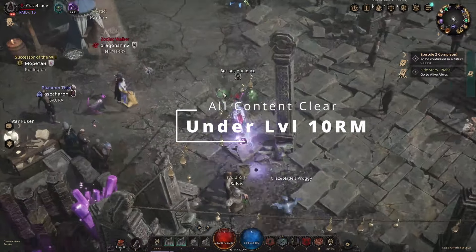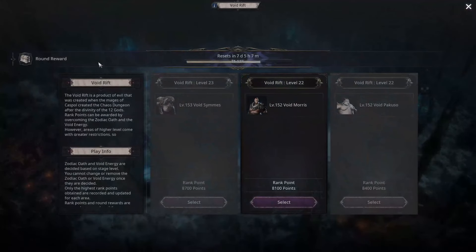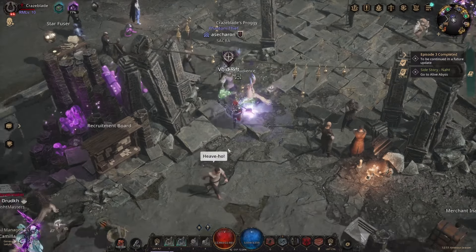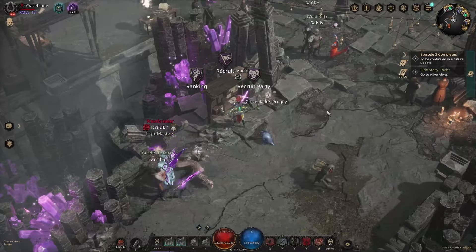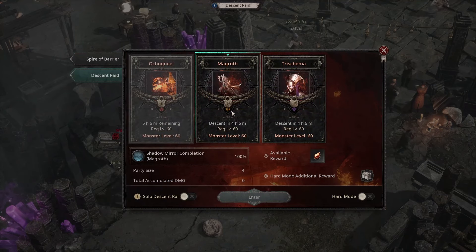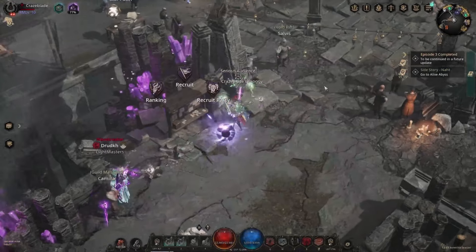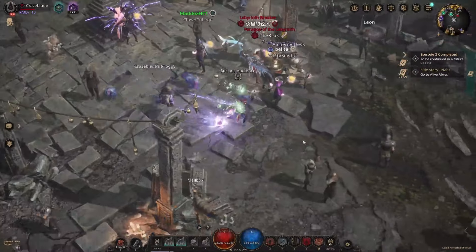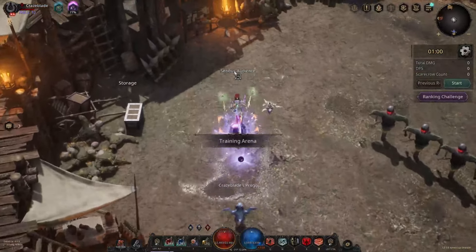All right guys, this is Craze. I just wanted to go over where we're at in the season. With pretty minimal investment, we're only runemaster level 10, and I'm able to go to void rift level 22 plus — this is just where we started dying, I haven't really tried to push this too much yet. You can get 30 plus on this. Getting max rewards on raid hasn't been an issue either.